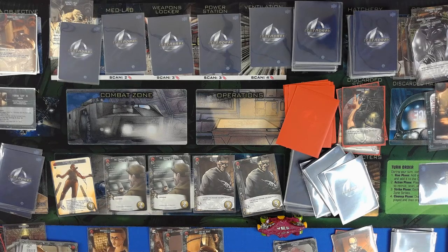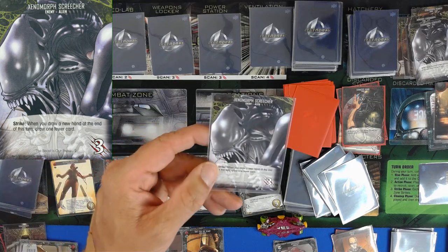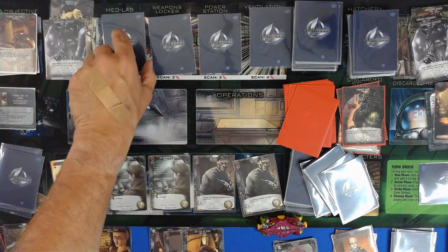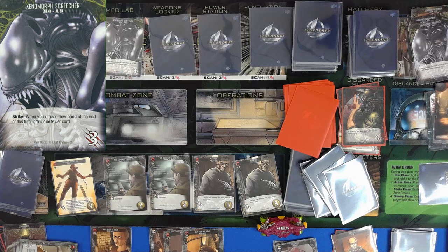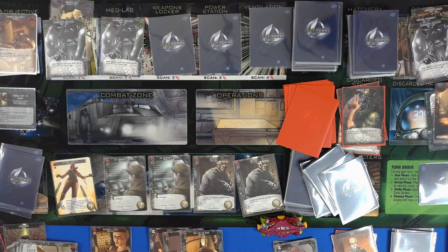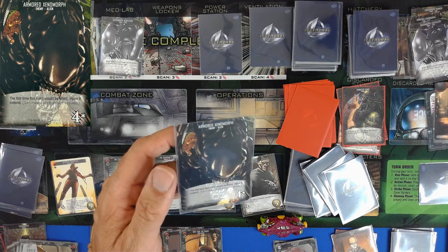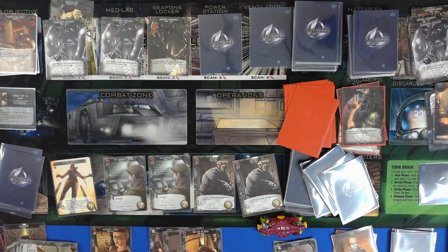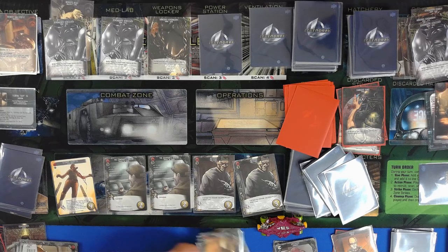We do get a draw another card, and we will play the coordinate card without question. Two, four, five, six, seven — so we're going to scan for two. Another creature, another creature. Two, three, five, six, seven — so we can look at the three. Armored Xenomorph. I wonder if that was a total mistake to do all the revelations.